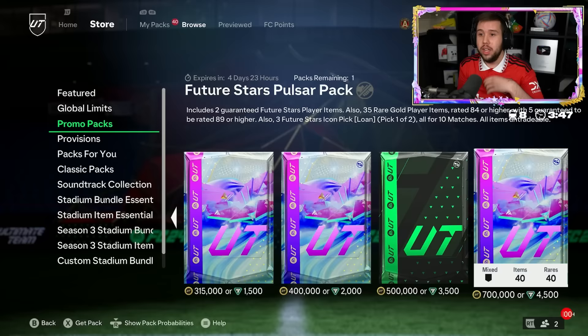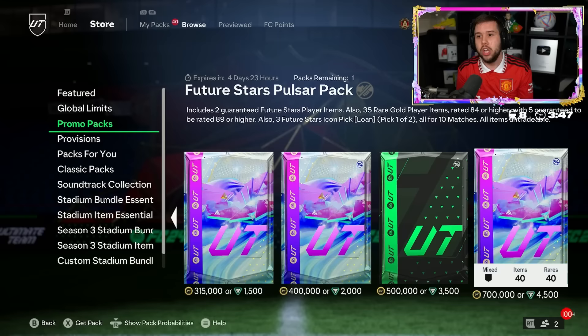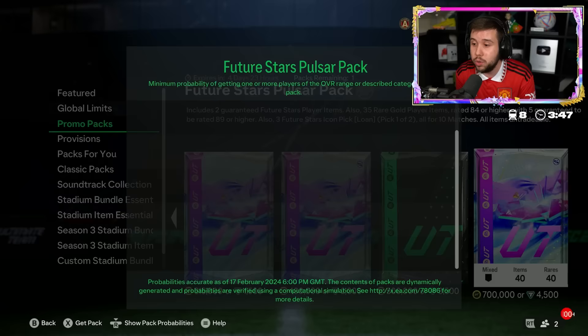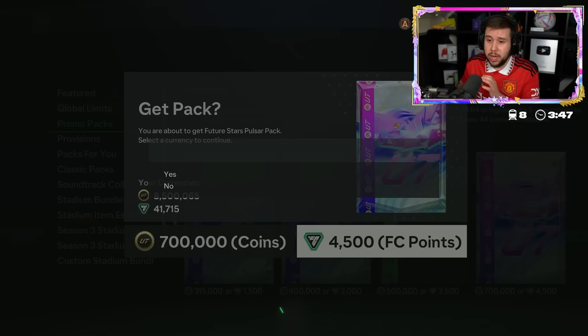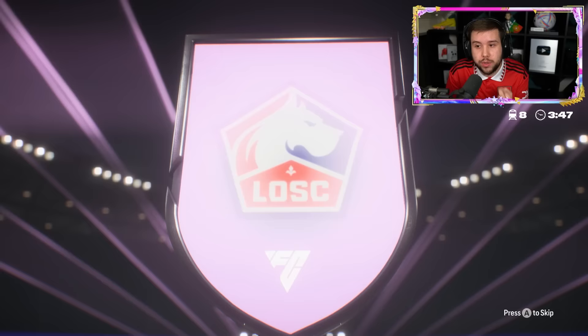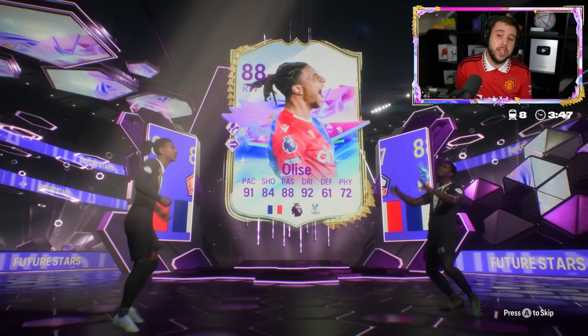They re-released the Future Stars Pulsa pack - it's a 700k pack, 4,500 FC points, guaranteed two future star cards. It's an 84-plus times 35 as well, and you're guaranteed 58 89-plus players. There is a 31% chance of getting a future star icon. Let's do it on the main account - no icon again.